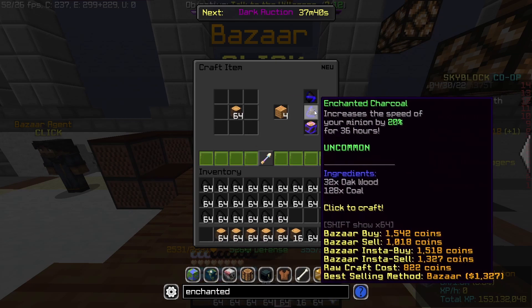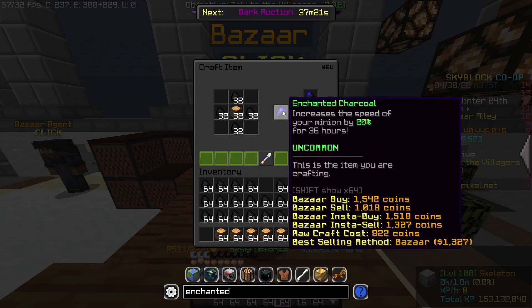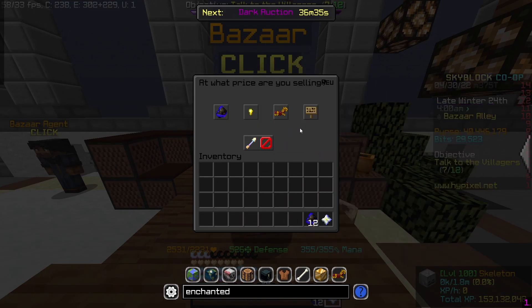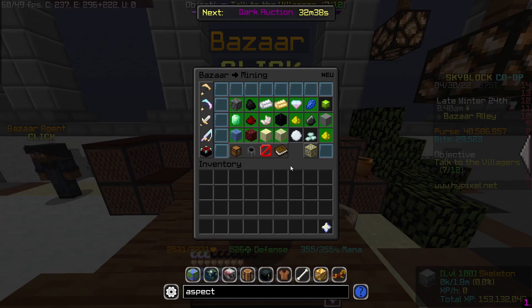If you go over to the crafting table, you can turn this into enchanted charcoal. The recipe is 32 oak wood in the middle and 32 pieces of coal around it. Once you turn all of this into enchanted charcoal, you can make a sell offer and turn it into 18,000 coins, which is over doubling your money.